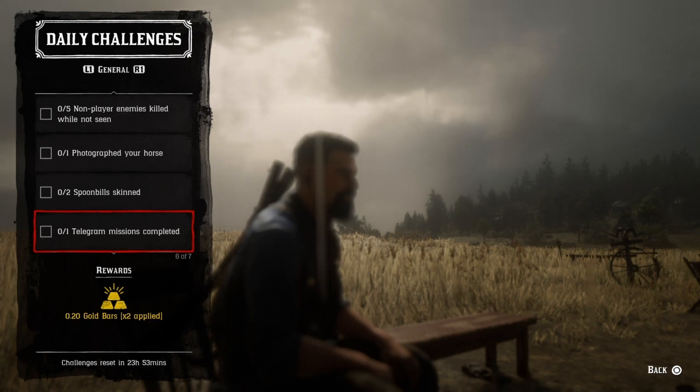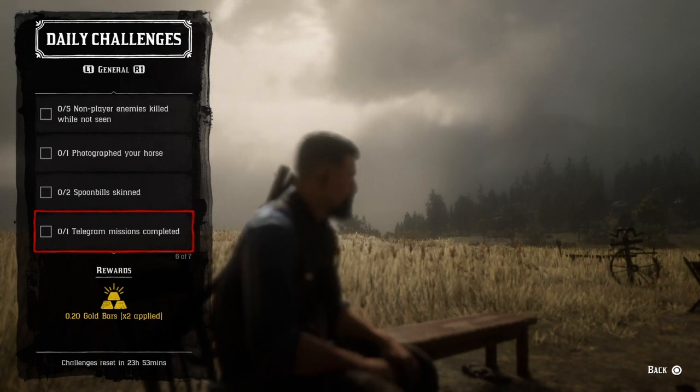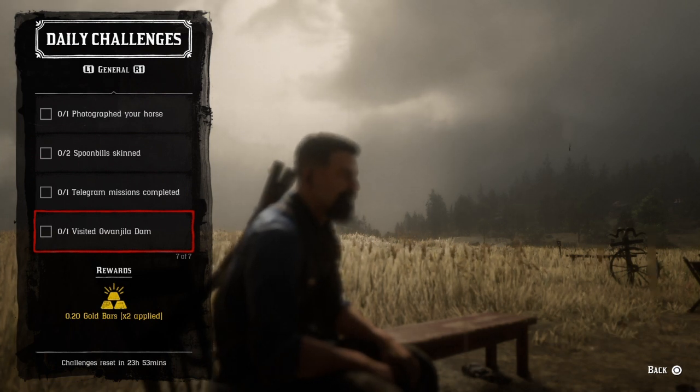For one telegram mission completed, just go to your telegram missions and complete it — that challenge will be completed. For one visit to Old Yellow Dam, fast travel to Strawberry and go west to the dam. When you get there, that challenge will be completed.